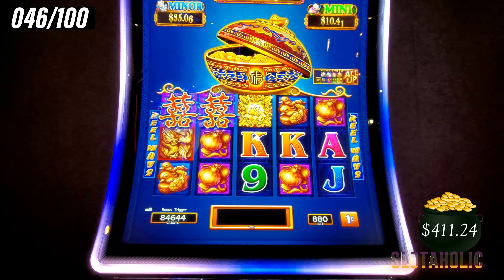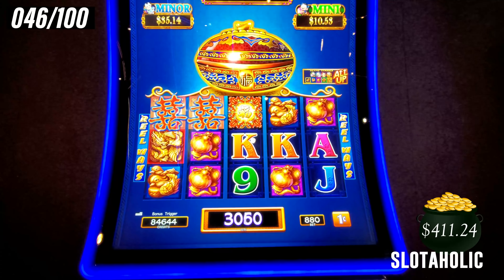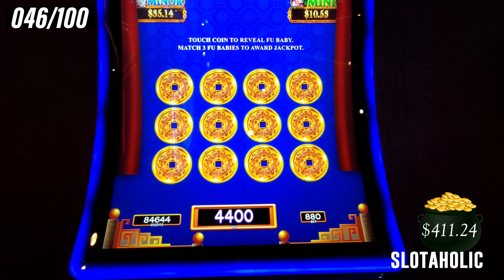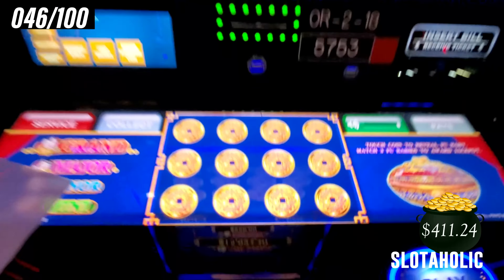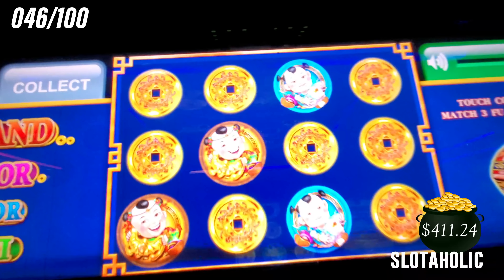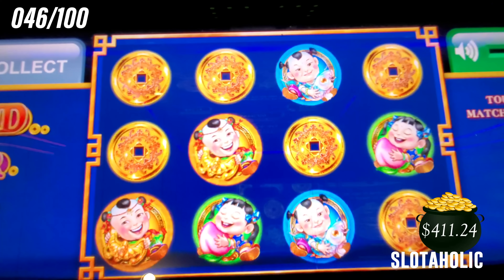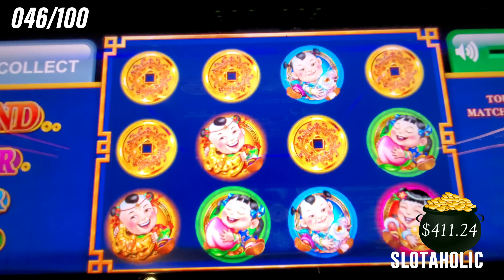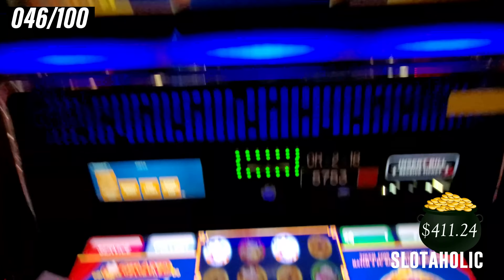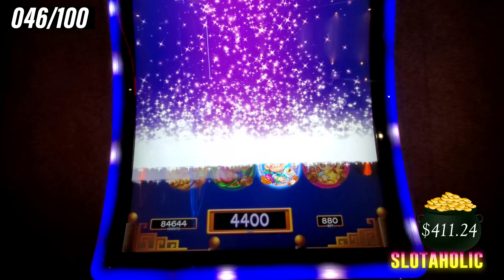There's the bonus on Spin 46. And we close the pot. So we're going to have to pick the coins first. We're going down. Come on, let's get the grand. Come on, major or grand. Alright, we finally got the minor. A little different from that mini, but we got the bonus too.